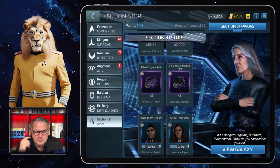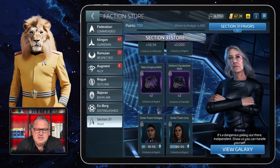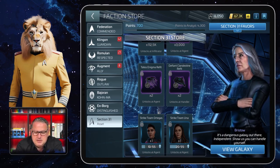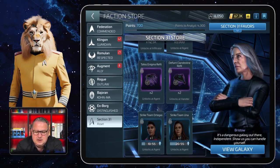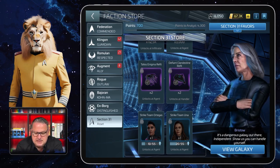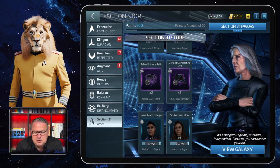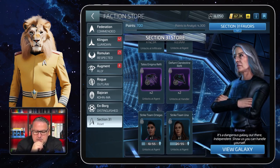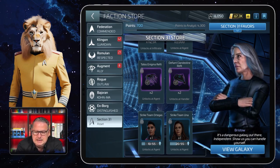Unfortunately the Clandestine Refit is not in the current event store. We do have one of those really nice events where you can get refits, ship skins, officers, and everything expected around Christmas, so I'm grateful for that event - it will help a lot of people. But you can still get this refit in the Section 31 faction store. I'm not sure what it will cost yet, but you get two at a time, which is quite nice compared to the Defiant blueprints that always gave just one.